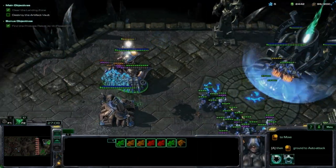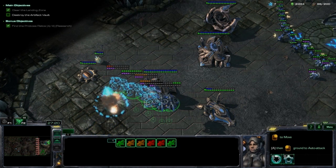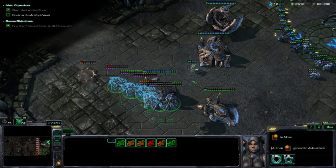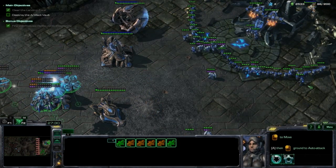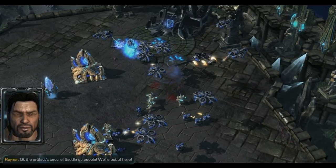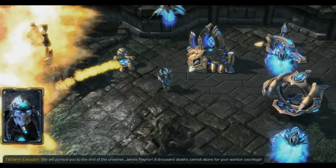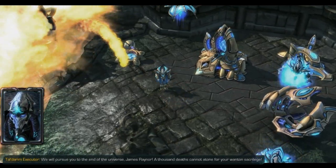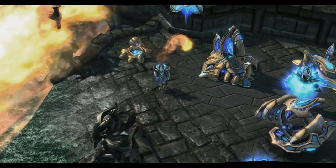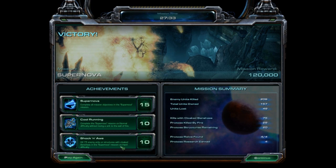There's the target. So that should be okay. If we can just keep their probes from doing anything, then we win the mission. For example, here comes a probe. And there we go. The artifact's secure. Saddle up, people. We're out of here! We will pursue you to the end of the universe, James Raynor. A thousand deaths cannot atone for your wanton sacrilege. What an angry, angry fellow.